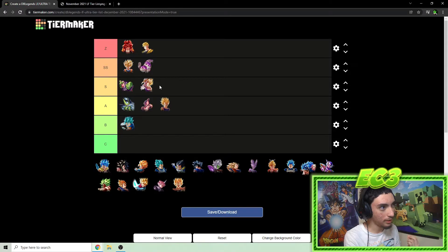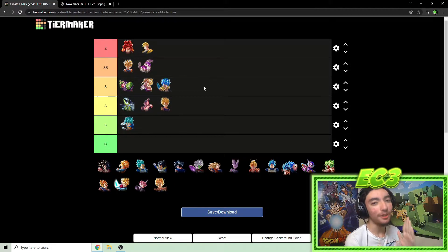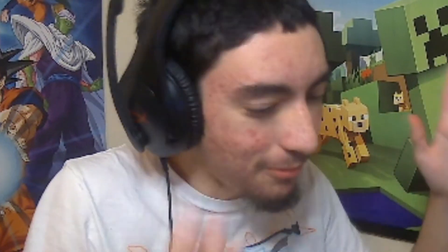Gogeta Blue — I'm tempted to put him in A tier or keep him at the bottom of S. He has value still. He's a decent counter against mono purple with type advantage, and the special cover change mechanic is still very valuable. He's about a year old and with how much power creep there is, he's aged pretty well. I'll put him in the bottom of S tier for now.